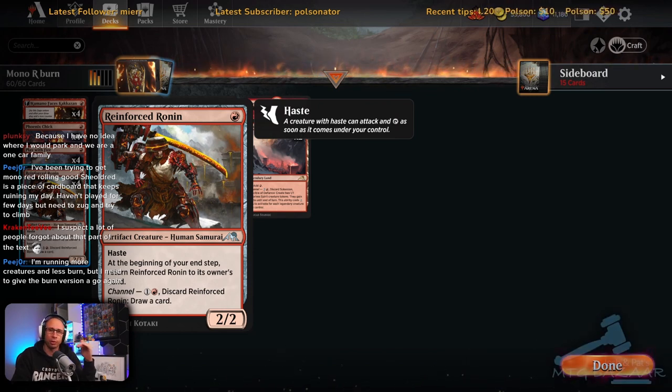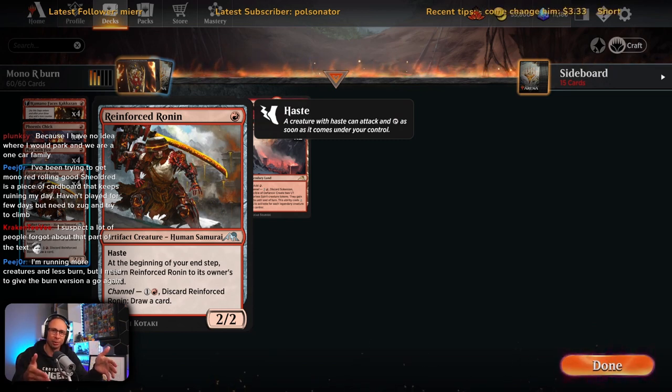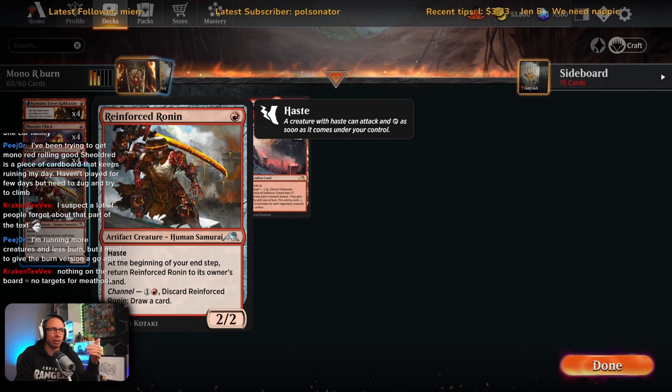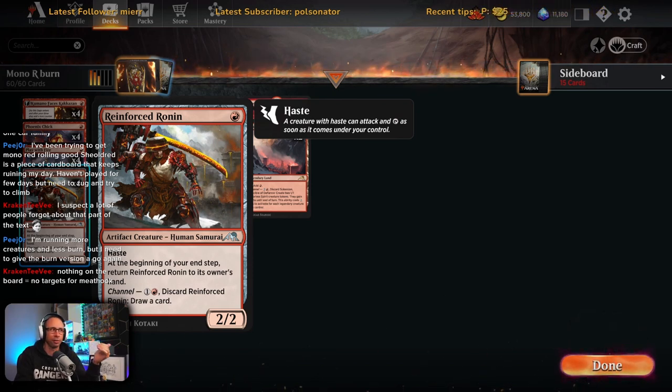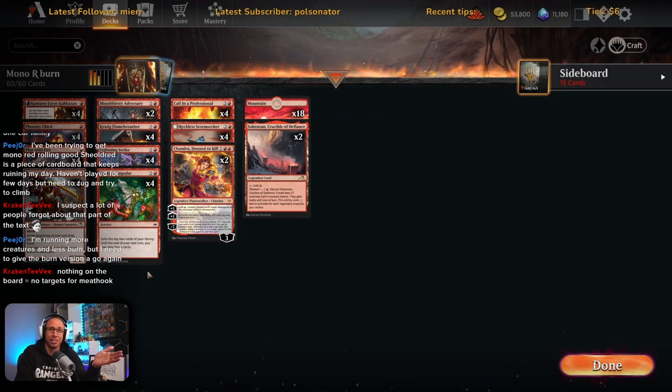Reinforced Ronin has been surprisingly good — it's in your hand a lot and you can play it turn one, then bounce it back to your hand and play it again turn two. The amount of times I've gone turn one Reinforced Ronin, turn two double Reinforced Ronin and they've already taken six on turn two with nothing on the board. Board wipes are useless because you've got these hasty creatures always chilling in your hand. It also never dies to Meathook.